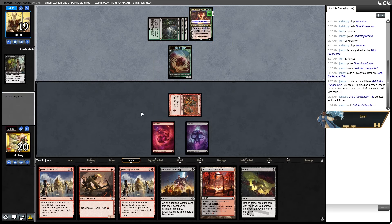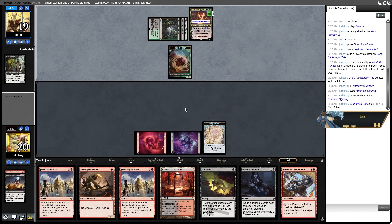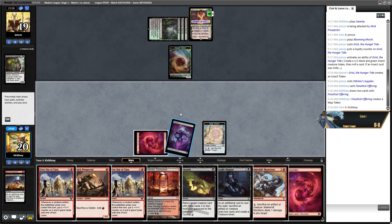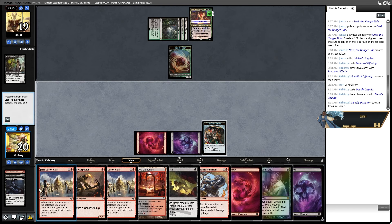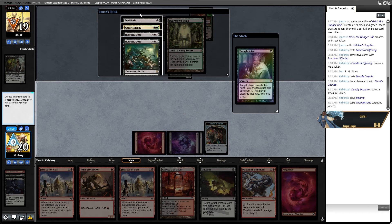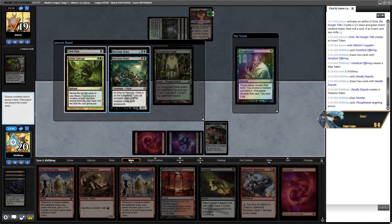Planeswalkers seem a bit rough for me. Stitcher Supplier — maybe everything's just broken. Maybe everything's a common; maybe I should have tried more cards. Munitions and Deadly Dispute, none of which really help. I need to find a Putrid Goblin. We Deadly Dispute this map token — there's a Thoughtseize, we might as well use it, otherwise I'm just going to discard anyway. Necrotic Ooze — okay, I don't know what they're doing. I guess Ooze copies the Grist, which is pretty cool.